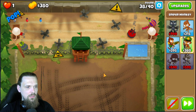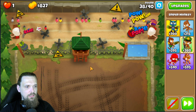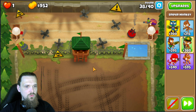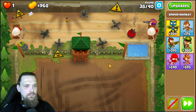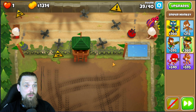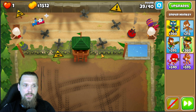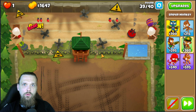Let it run, let it float — still working, still holding. The two ceramics are being handled as well. Remember: in round 40, a MOAB comes, and inside the MOAB there are four ceramic balloons.